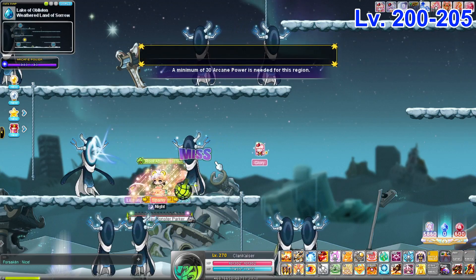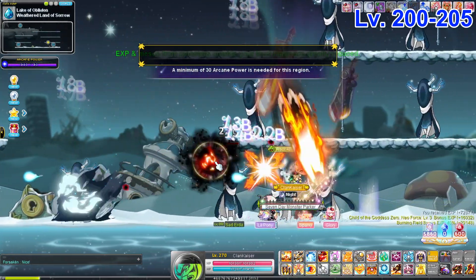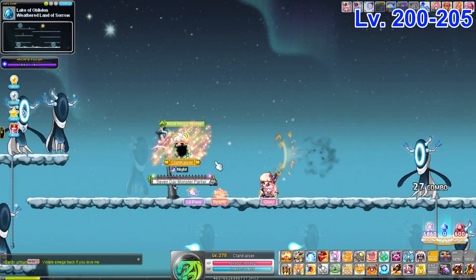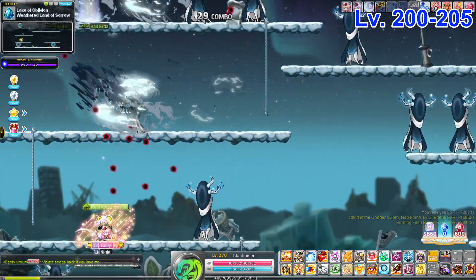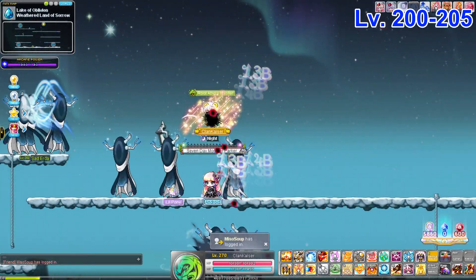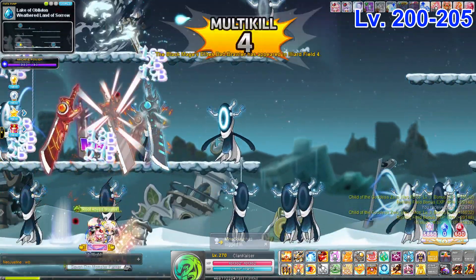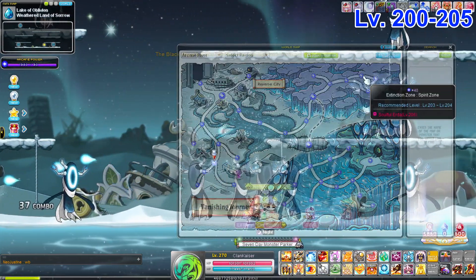The next map is the Weatherland of Sorrow. It's similar to the Weatherland of Rage — very similar layout with just a slightly longer platform. If your class has the ability, you can get to the other side and make a full circle around the map. It's a pretty good spawn again if you have any sort of Frenzy or spawn enhancers.